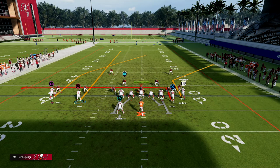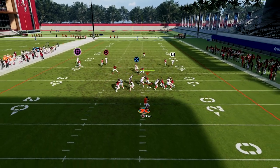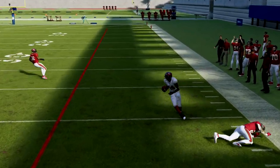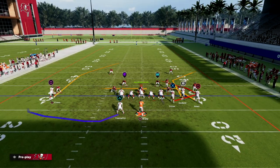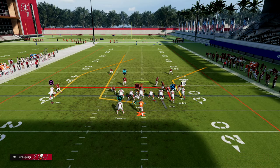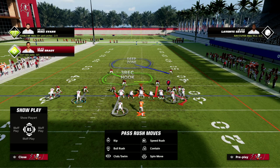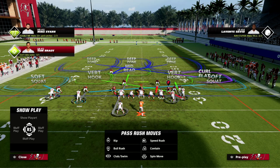This motion of the outside bunch receiver is primarily more for zone than man-to-man. Our main read here is we're gonna look to the corner route first, and then look to our tight end in-route. Against man, the main route we want to hit is this corner route to the right side — this is gonna force them to have to go to zone coverage, especially on that side of the field.